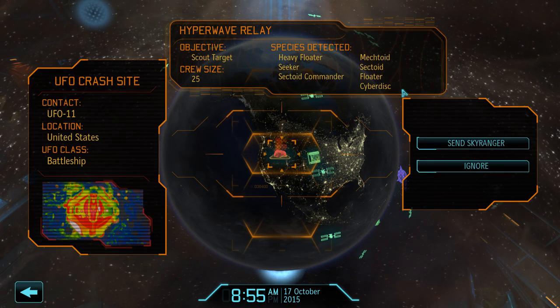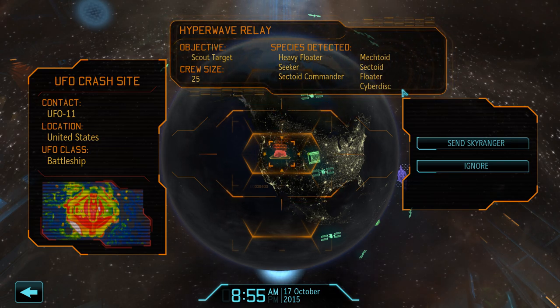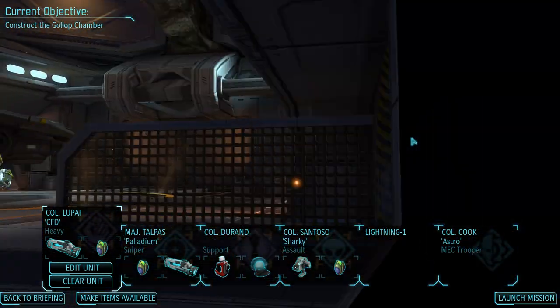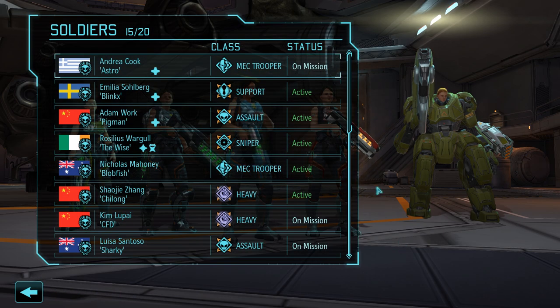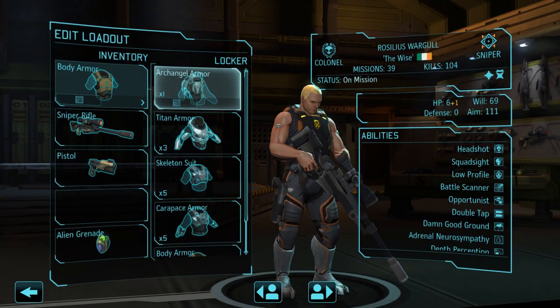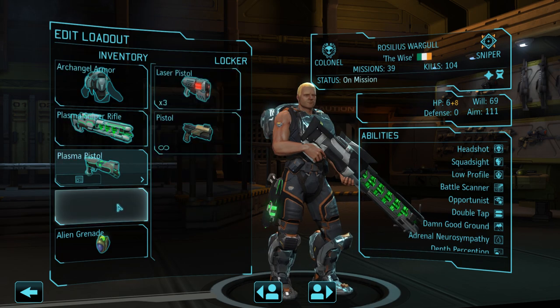At the crash site there will be 25 enemies waiting for us, and I actually briefly thought about leaving this one be. To prevent any panic increases, our job is pretty much done at this point and there's really no additional need to clear the actual crash site. However, for our small mech trooper army we are in desperate need of more meld, and with heavy floaters and mech toys awaiting us there should be a good amount obtainable. And since one of you mentioned missing Rosilius in the comments, let's bring our second sniper with us for this one.